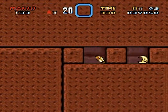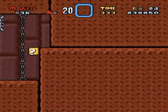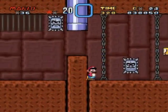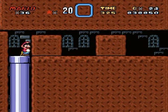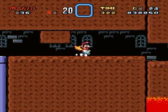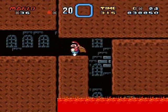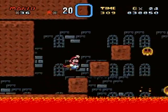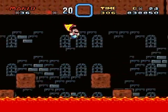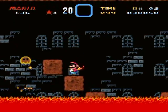Hit boxes — why would you do this to me? Okay, this is the spot with a secret: there's a cape and a moon. Move it, move it — there we go. I'm not sure whether to do the secret exit first or just do the regular exit. Doesn't really matter, I suppose.